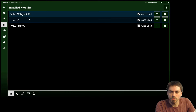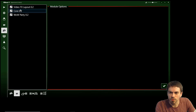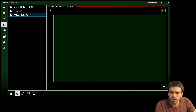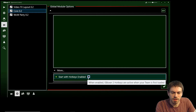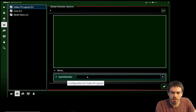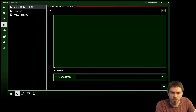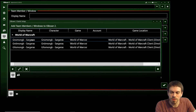These three modules are now installed, they automatically load, and they're set up for the team. Each has global options. WoW Party actually has no options. The Core module has a 'start with hotkeys enabled' option which we'll leave off for now. Video Effects Layout has a team member setting used to host the video effects layout, and I want to use the DX Nothing window — so we'll need to add a DX Nothing team member to IS Boxer 2.